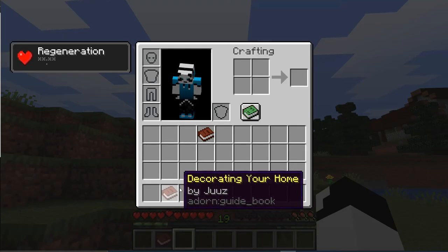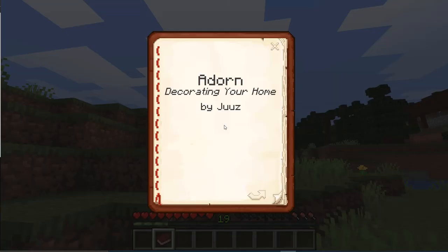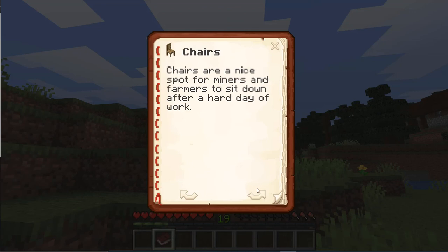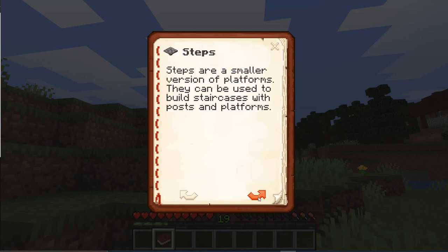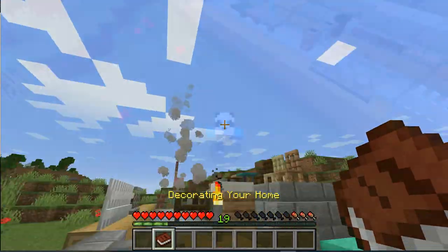The final thing of this mod is this book over here called Decorating Your Home. It tells you what the things are — like tables, chairs, building blocks, posts, platforms, steps, kitchen blocks, sofas, and all of that.